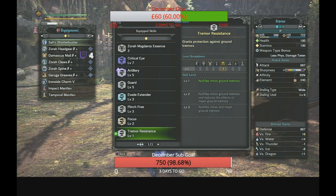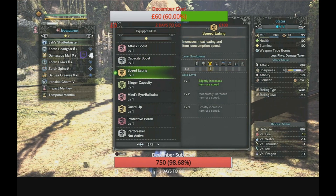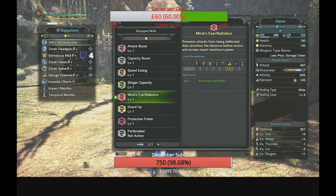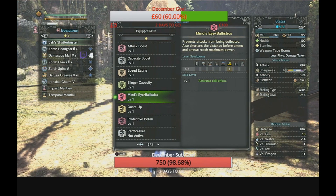Tremor Resistance nullifies minor ground tremors. Attack Boost level 1 gives you an extra 3 attack on top. Capacity Boost increases gun and shell loading capacity by one extra. Speed Eating is helpful because with gun lance it's difficult to sheath and unsheathe — you want to eat items as quickly as you can. Slinger Capacity increases loading capacity and also increases the duration time of your wyvern's stake, so it lasts a lot longer. Mind's Eye prevents attacks from being deflected — it stops you from bouncing, so you won't lose DPS or focus especially when your sharpness gets lower.